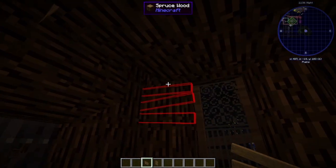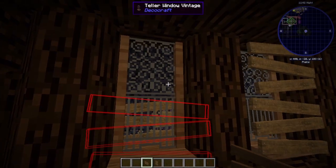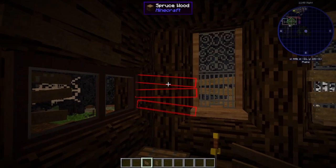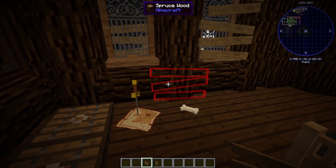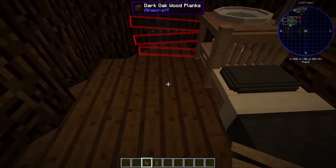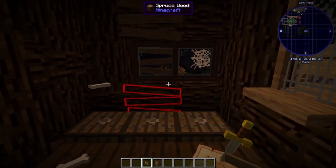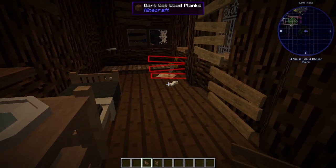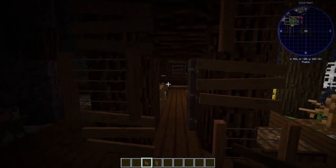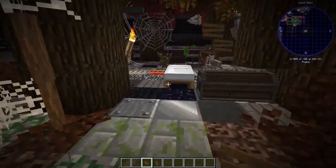That looks quite funny - nice to have got one across there. There we are, that will do. Yeah, I think that's sufficiently horrible. When you come in it really does look like an abandoned, horrible cabin, doesn't it? Which is what we want - it's Halloween after all. I'll see you back when I've got some bits to camouflage it a bit more.